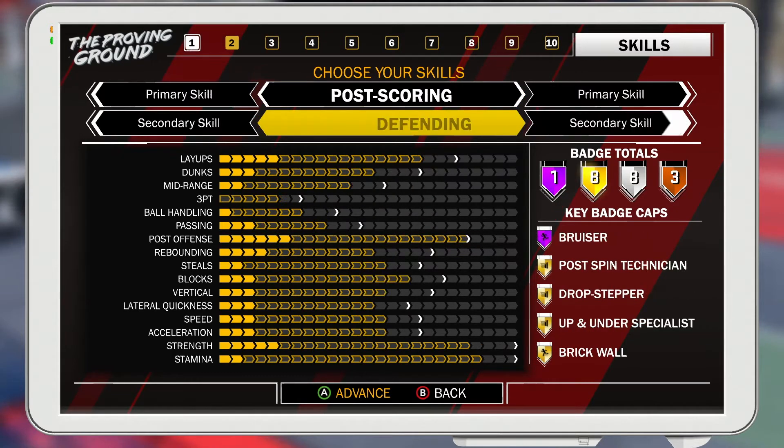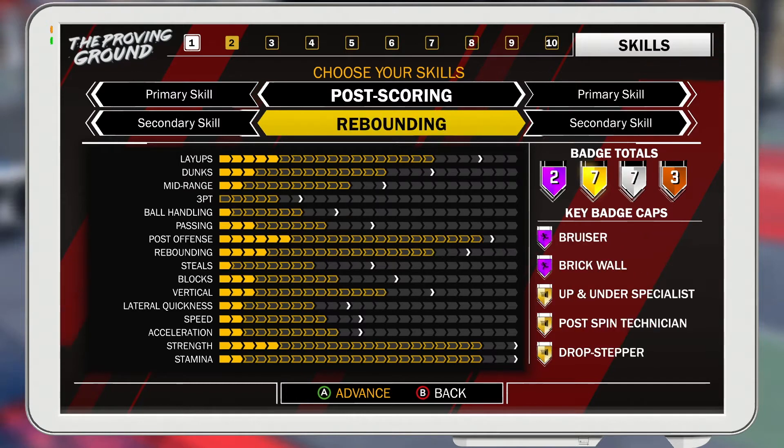For the first build, it's going to be post scoring as your primary skill and then rebounding as your secondary skill. The reason why is you get two Hall of Fame badges, which are going to help you a lot out in the playground. And you get seven gold badges, seven silver, and three bronze. The seven gold are going to be helpful — you're going to have hustle rebounder as a gold one.